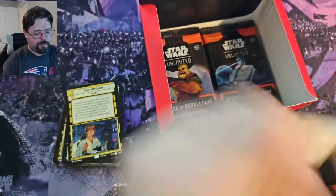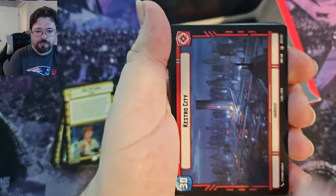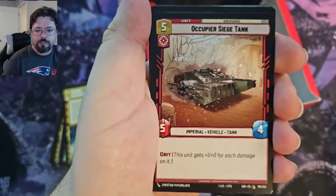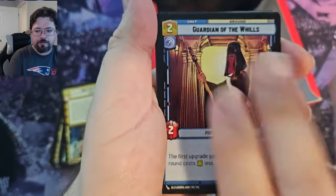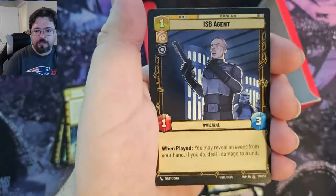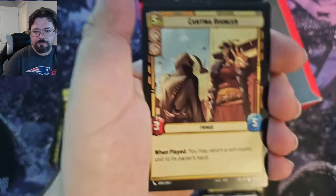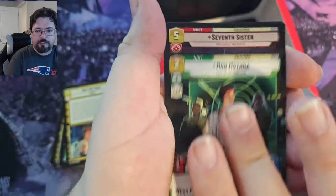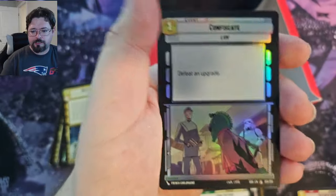Okay, so what have we got in this one? We got Sabine Wren, Kestro City, Patrolling V-Wing, Vanquish, Occupier Siege Tank, Echo Base Defender, Guardian of the Wills, Partisan Insurgent, Cell Block Guard, ISB Agent, Corellian Freighter, Yoda, Cantina Bouncer, Mon Mothma, and we have Seventh Sister as our Rare, and then Confiscate for our Foil Common.